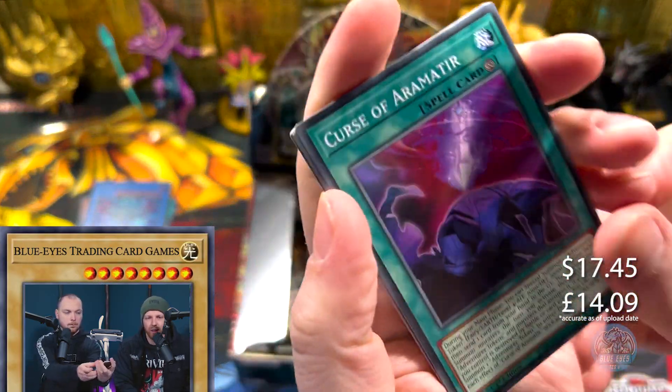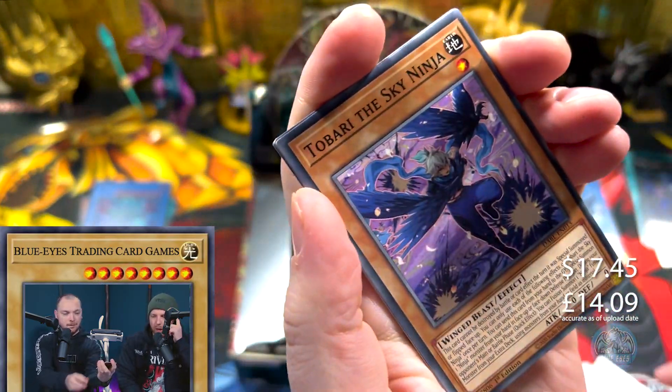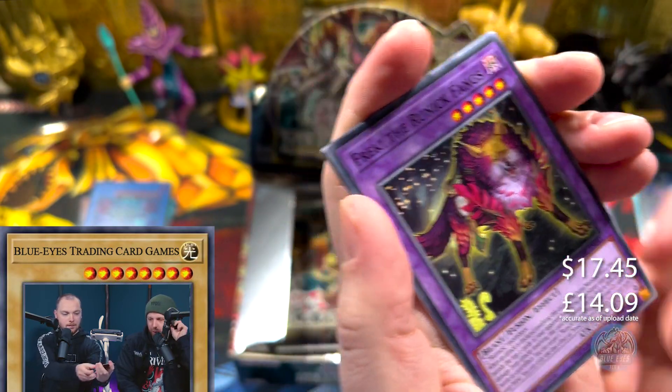It just takes another secret. If we pull Blazing Cartesia the Virtuous — which we've sold a few of on our Card Market — pull one of those and we're almost there.